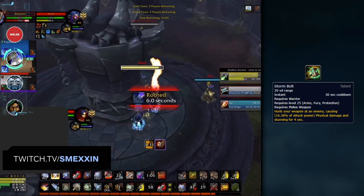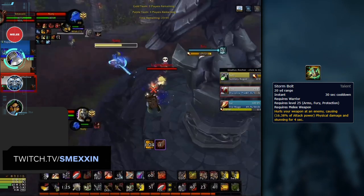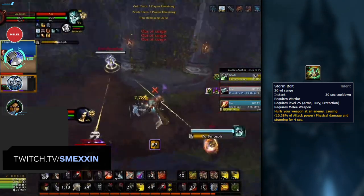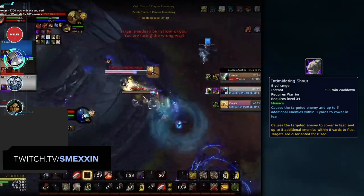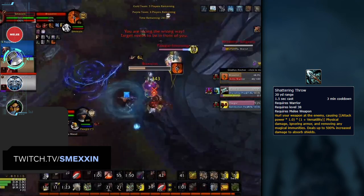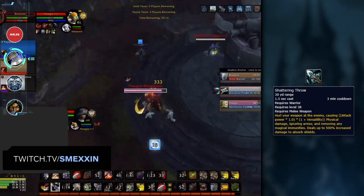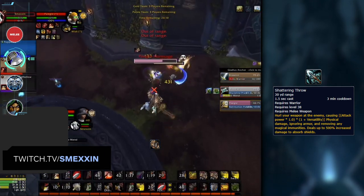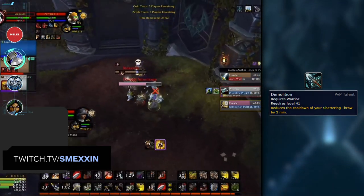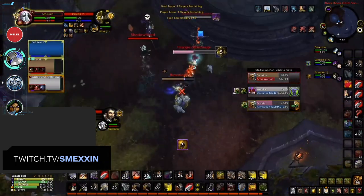Warriors have one of the strongest CC abilities in the game with Stormbolt — an instant cast ranged CC that cannot be dodged or parried and is only avoidable with Shadow Meld or physical immunities. Intimidating Shout is an undispellable AoE fear that is powerful both offensively and defensively. Shattering Throw is high value right now given the popularity of Ret Paladins and Holy Paladins, dealing 500% increased damage to shields. With the Demolition PvP talent, it can even become a setup option against Disc Priests. Warriors are definitely the strongest melee DPS in Arena right now, with incredible consistent damage throughput and many defensive options.